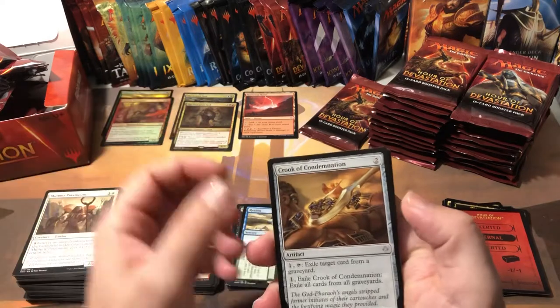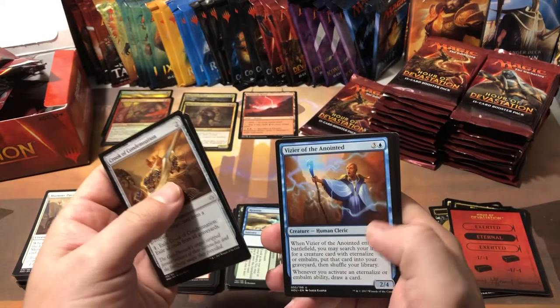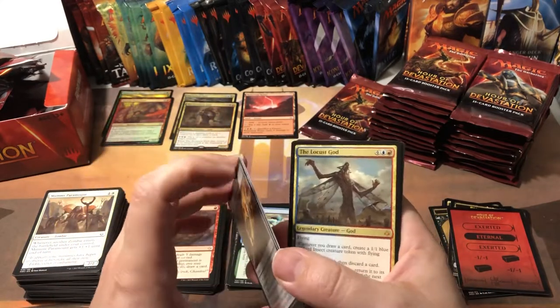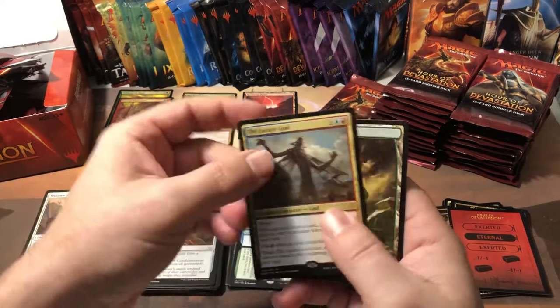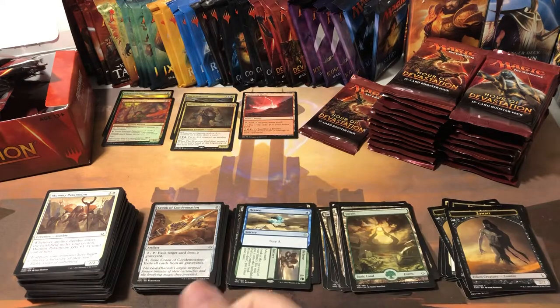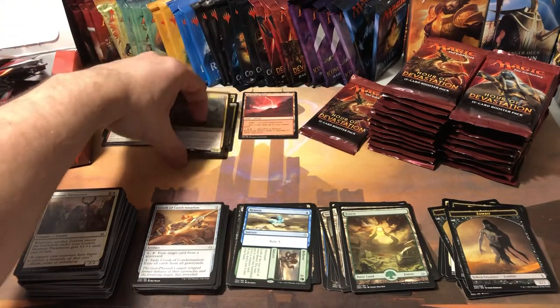Vizier of the True, Vizier of the Anointed — we got viziers everywhere. And the Locust God — nice! This is the third most valuable card in the set, weighing in at $11, and that's our third mythic.